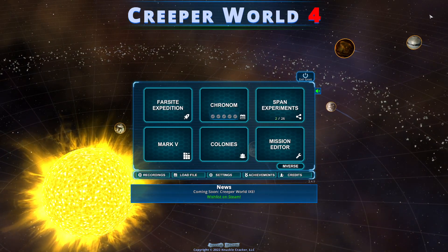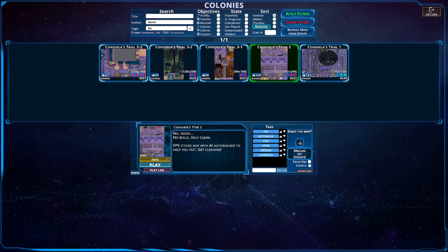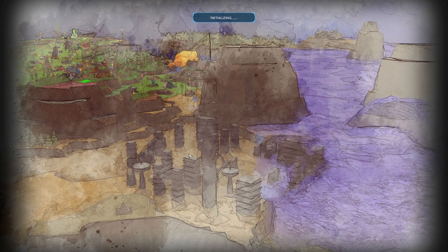Hello everybody and welcome back to another episode of Creeper World 4. We are back in the colony section and the next mission is Consuelo's Trial 2. No build, only clean. FPS style map with an AI auto builder to help you get cleanin'. Let's go.